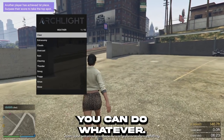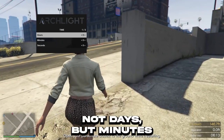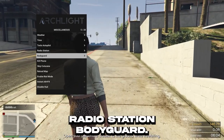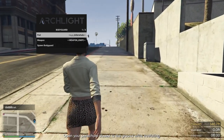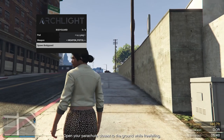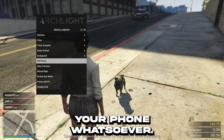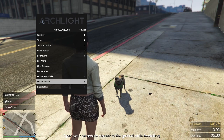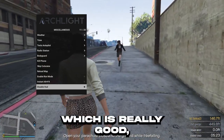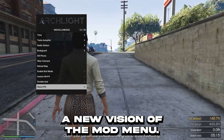Miscellaneous: you can do weather, let's do extra sunny for example just for this video. Time — you can change your time: hours, minutes, and seconds. Autopilot, radio station, bodyguard — so we can have a pug, for example, with a pistol and spawn the pug, which is pretty cool. Kill phone — that means you can't use your phone whatsoever. Enable riot mode, which I haven't used before. Alt F4. And if you want to use this option for thumbnails, which is really good, it disables your HUD. And show FPS — this is a new version of the mod menu.